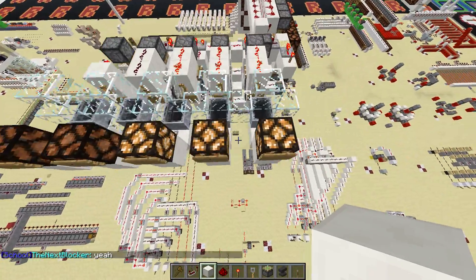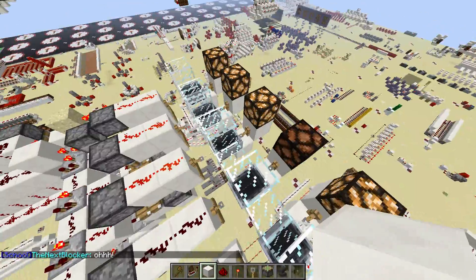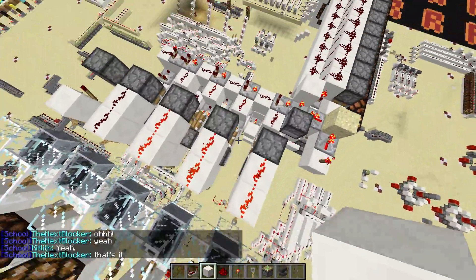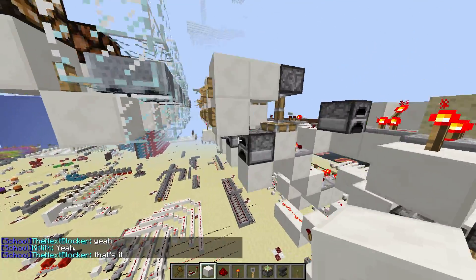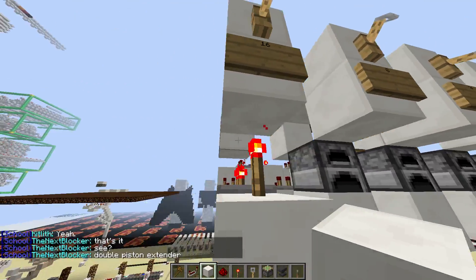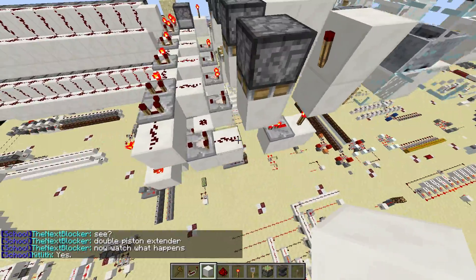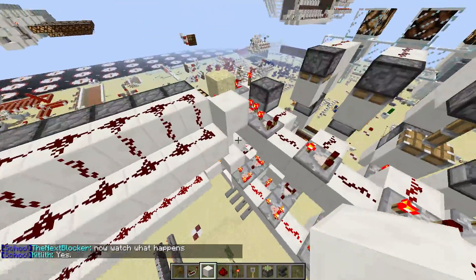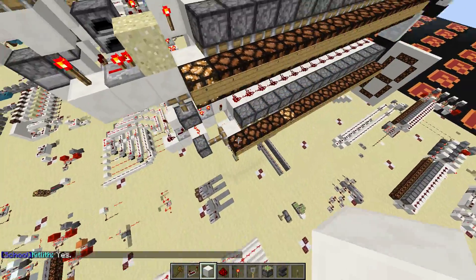Right now I have it hooked up to a random number generator I made here, so that's just triggering it right now. It's using signal strength from items I put in a chest up until the 16th one — the 5th bit — then I do some different logic with that one, but just have it in two separate things here.